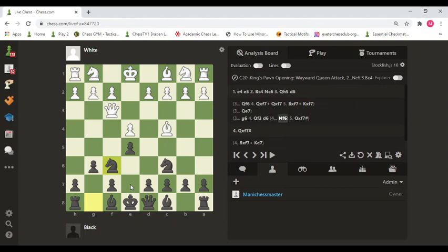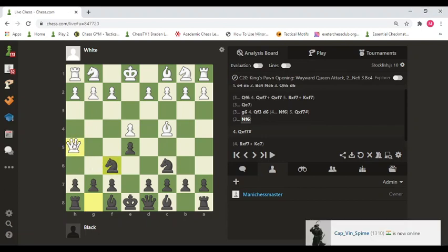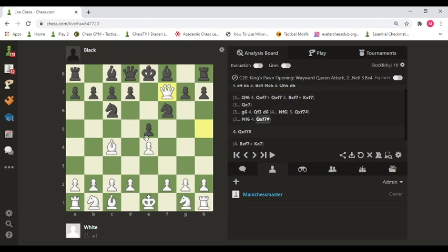So that is how black should defend the checkmate. You can try this as white against your opponent. If your opponent is not aware of this checkmate, they might play a natural move like knight to f6, trying to attack the queen and capture it — but again this would be a blunder because we know the checkmate on f7.